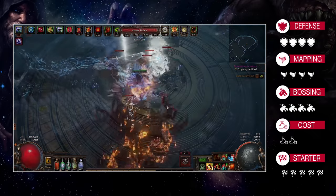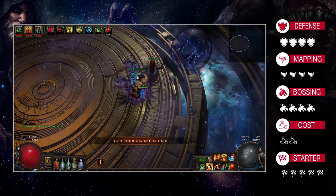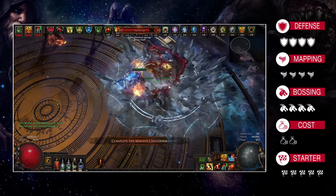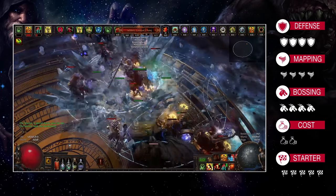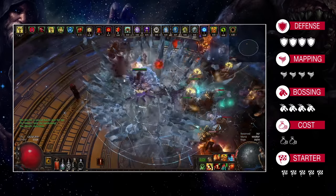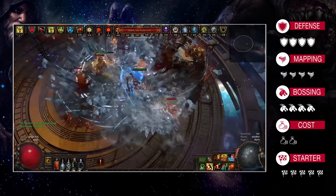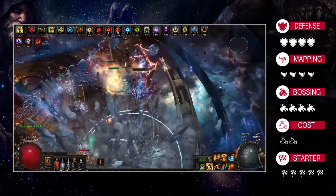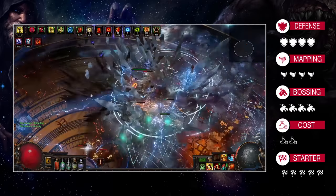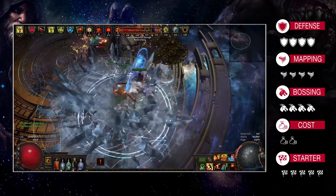The Ascendancy doesn't just provide huge attack speed, but movement speed as well, and when you combine these you obtain one of the fastest mapping characters out there, quite similar to top-end ranger builds, without relying on evasion-based defense. However, there are some map mods which are impossible to run — elemental or physical reflect and no life regen. The reflect ones are bypassable using sextants, but no regen is impossible, and I'll explain exactly why in the next section.